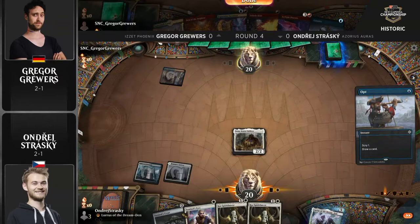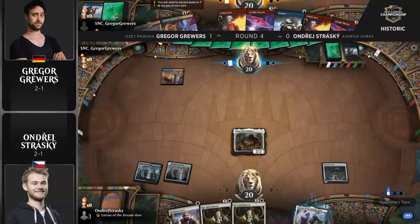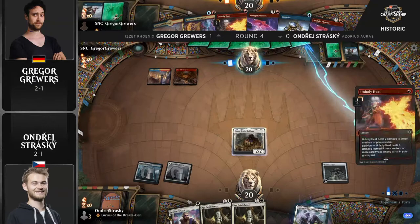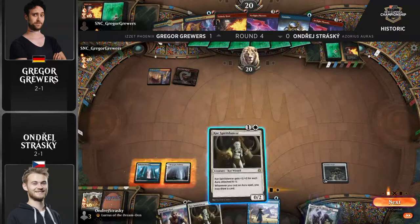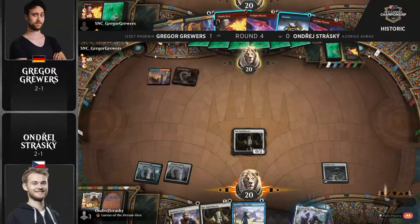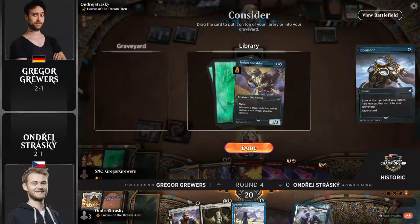Sram Senior Edificer is going to be the first sent to slaughter — an Unholy Heat on the other side can take care of him. First let's Opt, take a look at the top of the library, find something spicy. Another Unholy Heat is excellent right now — pretty much the ideal hand. Able to Unholy Heat to get rid of Sram, hold up another Unholy Heat in case Andre tries to go Spirit Dancer into equipment, or play Consider and then have Expressive Iteration open for the next turn.